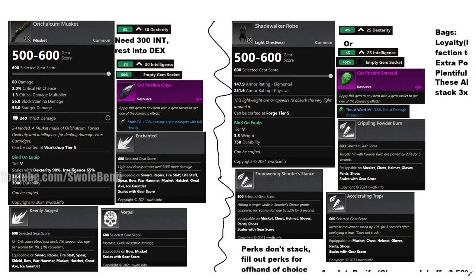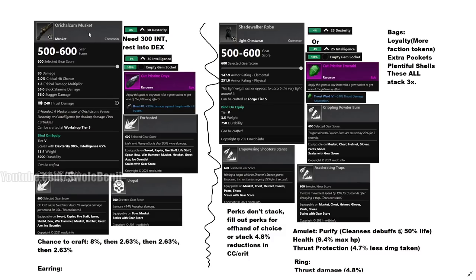You need 300 INT and put the rest in DEX. You're going to craft an Orichalcum musket — or find one — but crafting is probably your way. The chance breakdown is: 8% for the first perk, then 2.63% for the second, then another 2.63%, making it astronomically rare. If you're not using an item to slot one of the perks onto your weapon, it's another 2.63% chance on top of that.